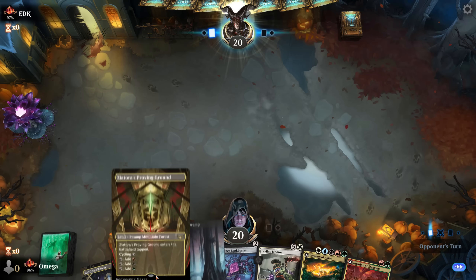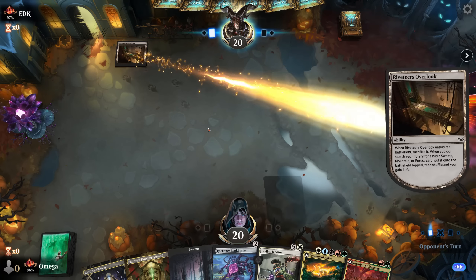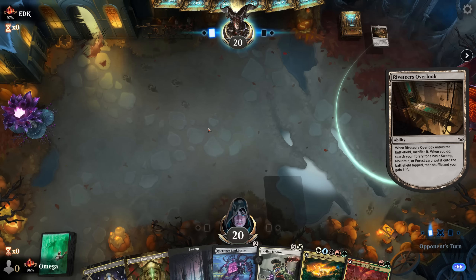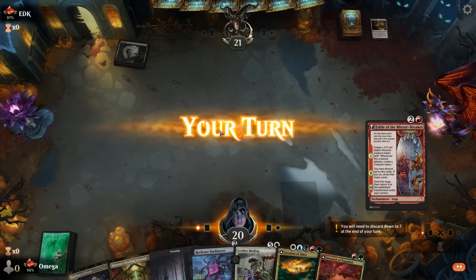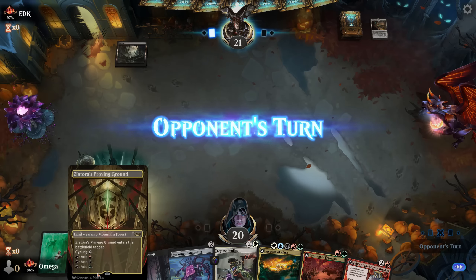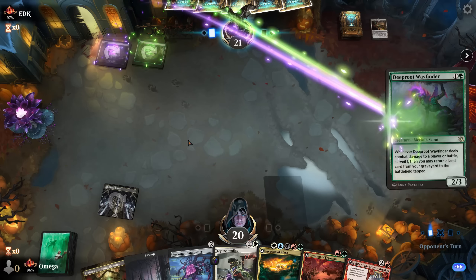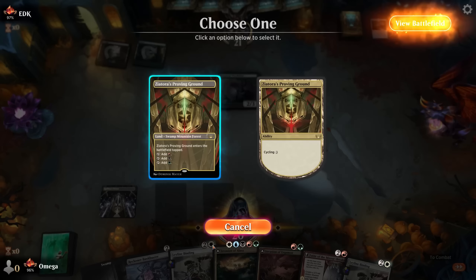All right, we are going second. We have very good tri-lands, but still on the draw, so we'll see. Our opponent is slow as well, so we will have a battle, that's for sure. When we activate the Leyline for one mana, we should be kind of okay. We start with this land tapped on the next turn — we need one white mana for the Leyline Binding, so if we started with a different one, we'd be unhappy.